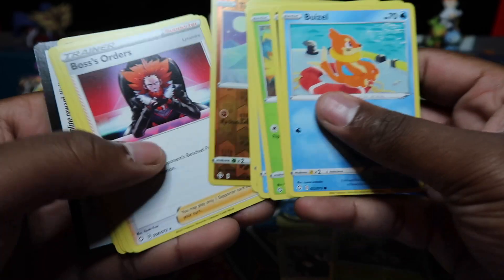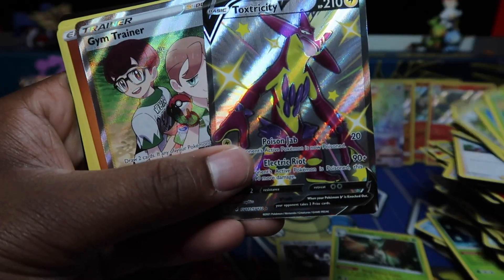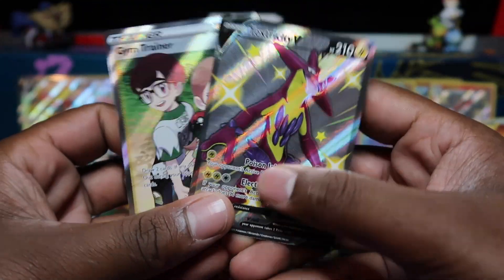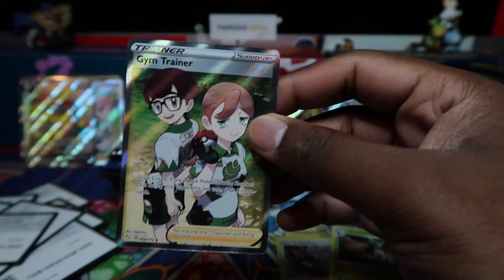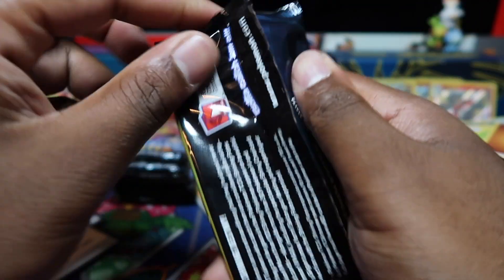Let's see if we can get a Charizard — I did have some high hopes today. This is my last of my Shining Fates for today, and then I'll buy some more later down the line. Oh, what is going on with these full arts? Double full art — I rarely get double full arts — Gym Trainer and Toxtricity in a pack! What's going on with the full art luck guys? So we've got Toxtricity and then Gym Trainer here, another Gym Trainer. Pretty cool, some cool double full art luck — I really like that.